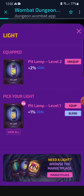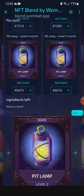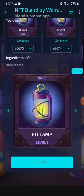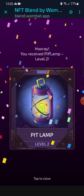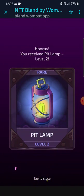Go back to the light, blend. I don't know what's going on with that, but I've noticed. So yeah, I've never blended before — this is my first time actually doing it. Basically from what I'm seeing, if you have four items and they're all one level, it will turn into a level two. So let's go ahead and blend it. 'Blend your NFTs — all your NFTs will be lost and you will receive only the blended item.' Sure, why not? Let's confirm it. Hooray! You received pit lamp level two. There it is. That's how you blend items. Super easy.